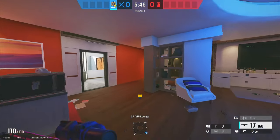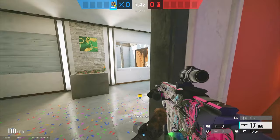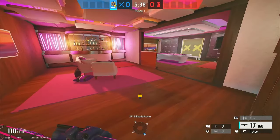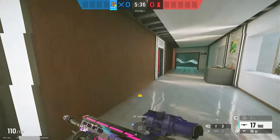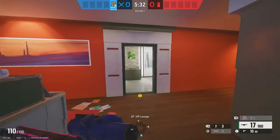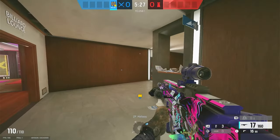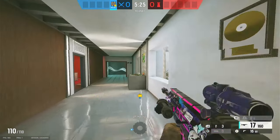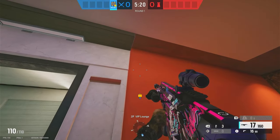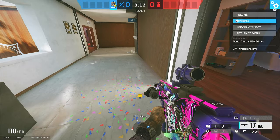They might have a heavier setup for VIP that changes how you push it, or maybe they have people playing below site — that'll change things a little bit. But this is a really effective way to get control of VIP and get eyes onto site. It cuts off this hallway and makes it a lot harder to defend hookah as well as billiards. Let me know what you think of this one, and now let's move on to the third and final duo strategy.